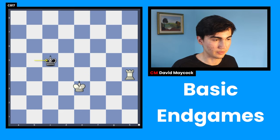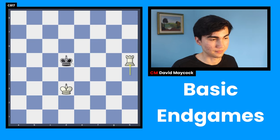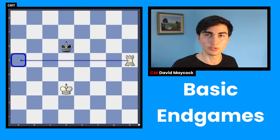King d3, king d5 — and now you recognize this from the last endgame: this is called opposition. Once your kings are opposing like this, you can push because there's no way black can get close to your king. Black has to go back, and now you've improved — this fence is limiting your opponent's king. Once again you get close to the king.